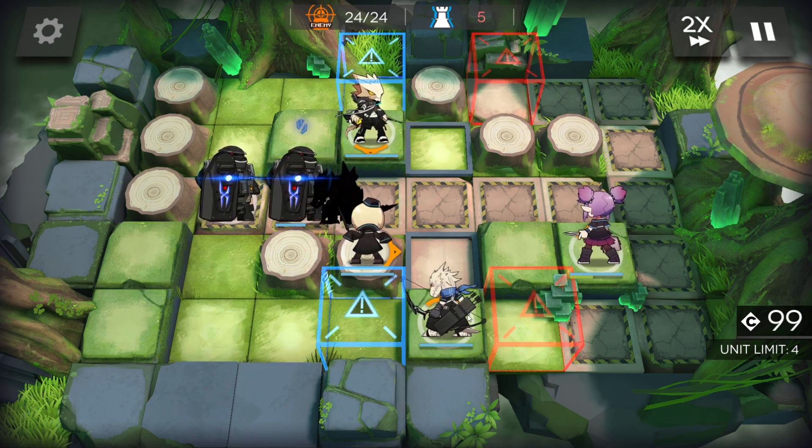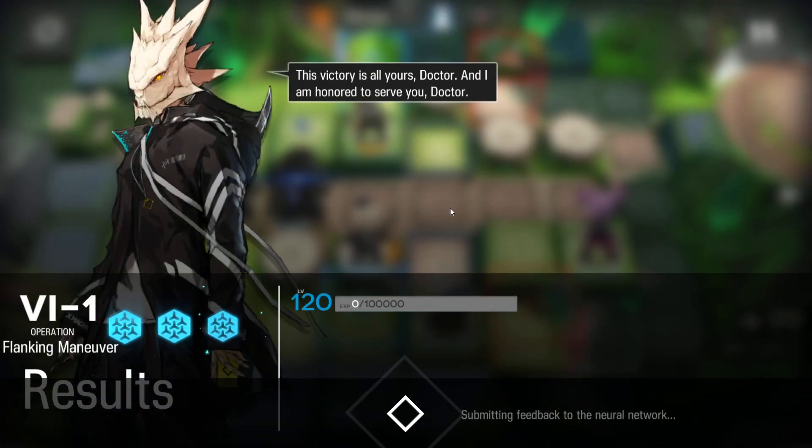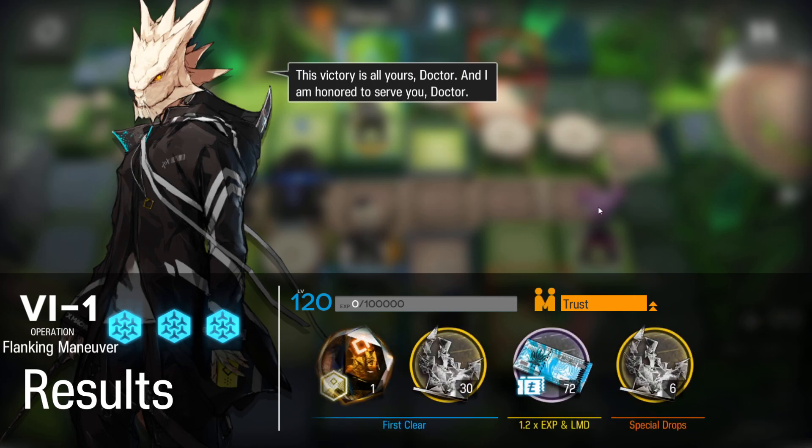However, the sniper doesn't do any damage. So it's better if you substitute it with someone else — even a Supporter can do more damage, because their defense is pretty high.